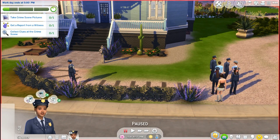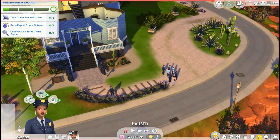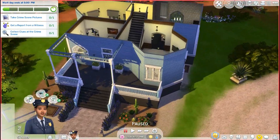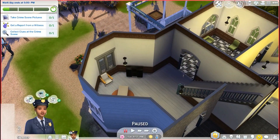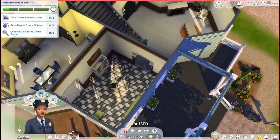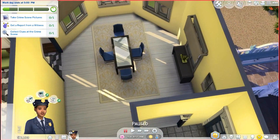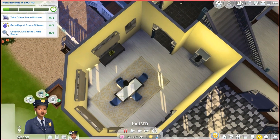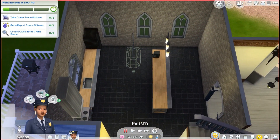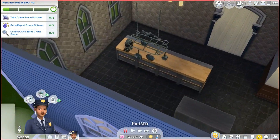It looks like we have at least three witnesses here. I'm going to see if I can find anything damaged — at the last crime scene it was like some burnt things. I see something burnt here already. This object I think is just black, I don't think it's burnt. The refrigerator is burnt, and that stereo in the front room.